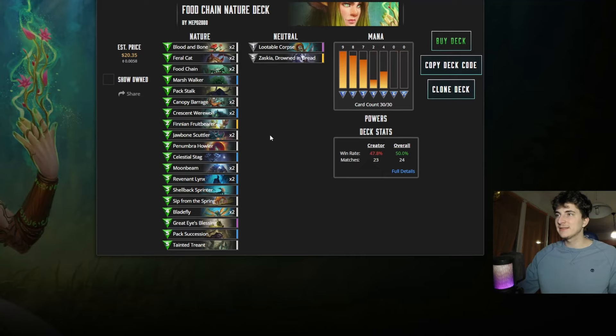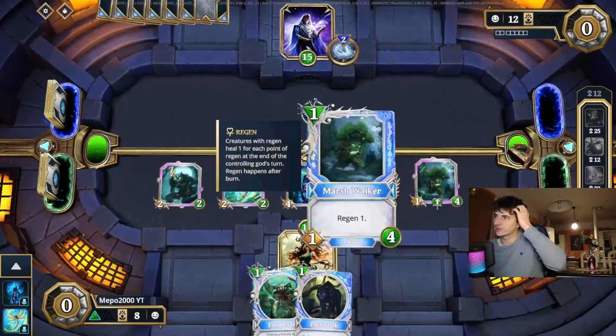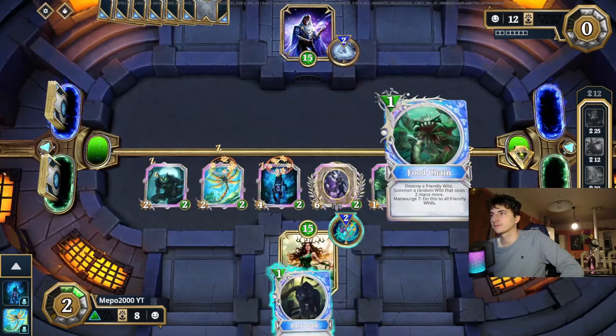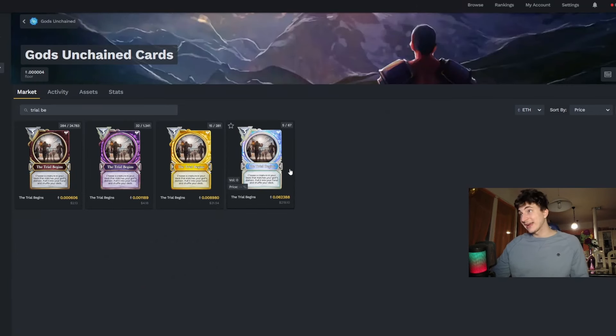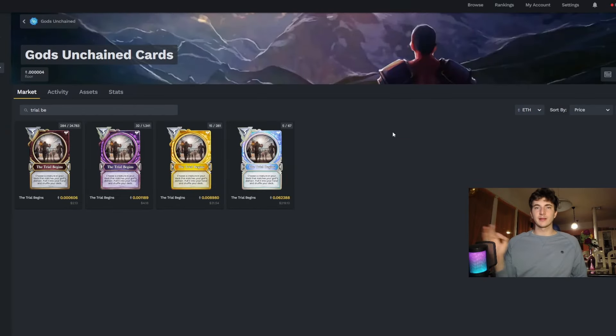How to play this deck? It's pretty easy. You just play like a normal aggro nature, even if this is kind of bad aggro nature. And then you just wait for your combo pieces: bladefly, food chain, and the refresh mana. You mana surge food chain, and use food chain on bladefly to spawn 6 or 8 mana creatures - or even more if you have 2 bladeflies. The card I felt the most lack of was Trial Begins. I think you can make the diamond version for around 100 bucks. I really felt the lack of that card - it would be like having 3 bladeflies in the deck, because bladefly was always the hardest card to find, and I lost a lot of games because of that.